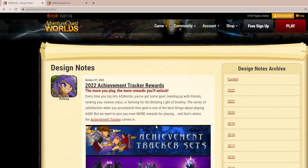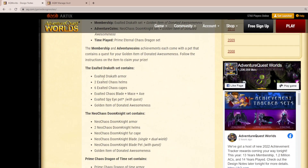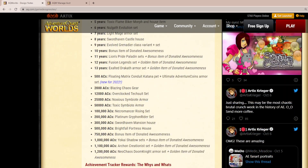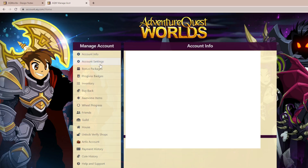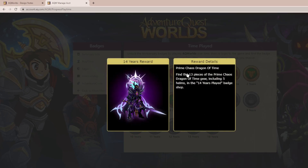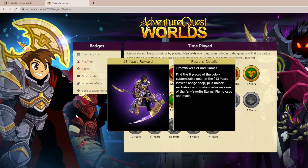Another important thing is the achieving tracker sets. As you already know, you get rewards for playing such a number of years or having membership for such a number of years, so there's a new one for each thing. You can go to Proax Badges in Manage Account, then play time, and the newest one — 14 years — is the Prime Kairos Dragon of Time. I'll go over the others anyway in case you guys haven't seen them before.